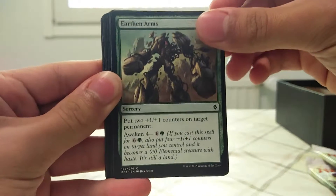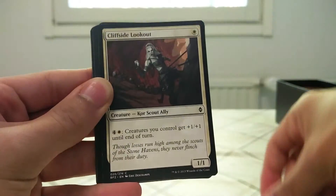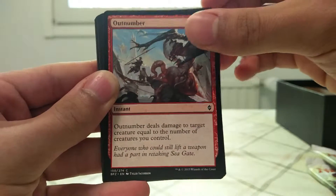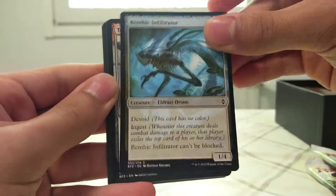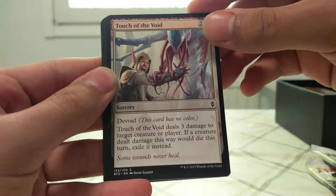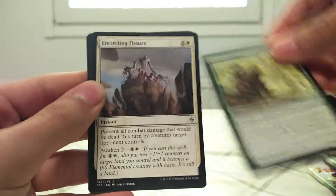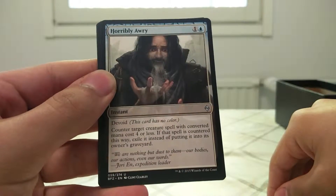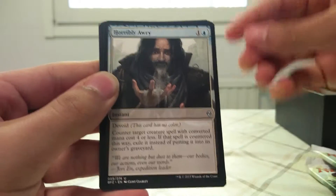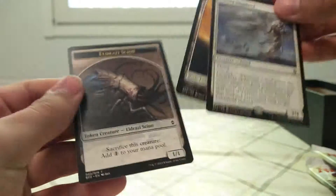Glastria Nightwatch. Earthen Arms. Merc Strider. Sludge Crawler. Cliffside Lookout. Outnumber. Horror Griffin. Benthic Infiltrator. Touch of the Void. Shadow Glider. Morass Arranger. Encircling Fissure. Horribly Orry. And Emery Ash Shepherd. Plains and Eldrazi Scion.